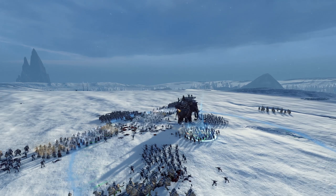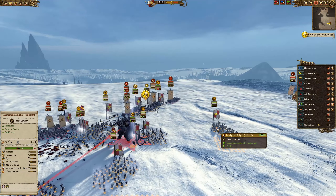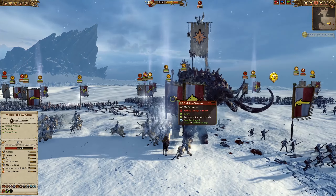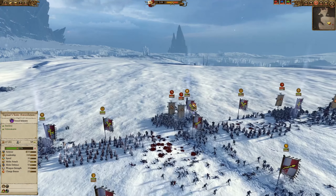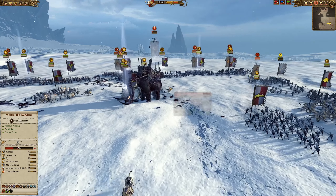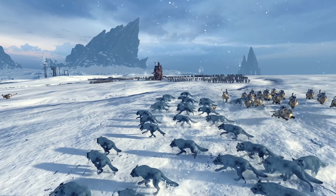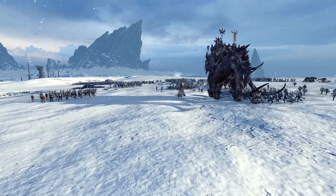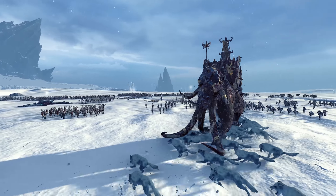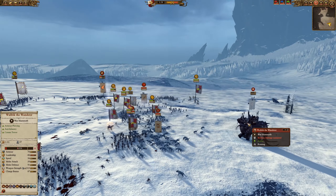Mammoths will absolutely melt under combined gunfire — it's definitely taking its toll. It won't die instantly, but you can see the damage building. The frost worm is down; now demigryph knights are helping with the mammoth as well. Back here, the mammoth gets hold of the sorcerer — that's Wulfrik by the way. Karl did take some damage from the mammoth but has settled into a fight against the infantry. Wulfrik, unable to reach the skirmishers, is going to die rather quickly.